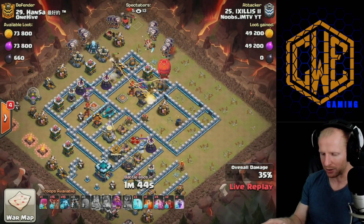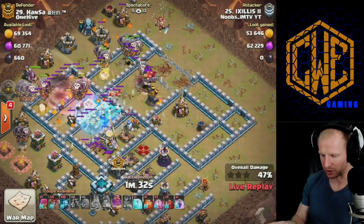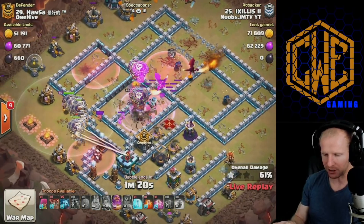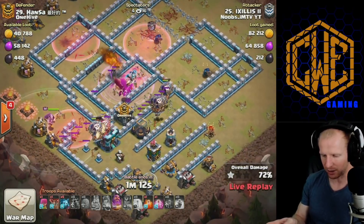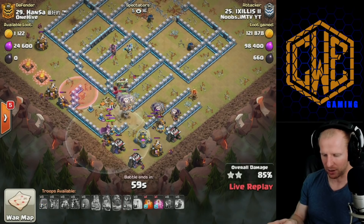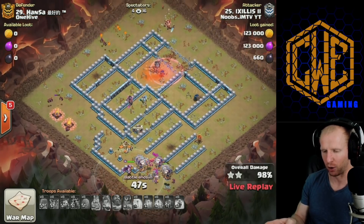They start collapsing and working their way around the base, ending on the town hall — a little bit risky. He has to use skeleton spells to take out the enemy queen and royal champion. The dragons get the royal champion down, rage comes down for the queen, and the warden ability is perfect. The skeleton spells, rage, and dragons all work together to get the queen down. He's into the town hall — warden ability used perfectly — and into the final area, Zilius bringing it home.